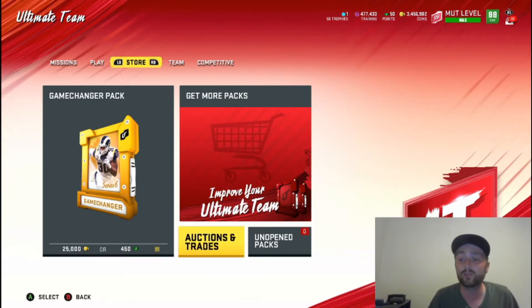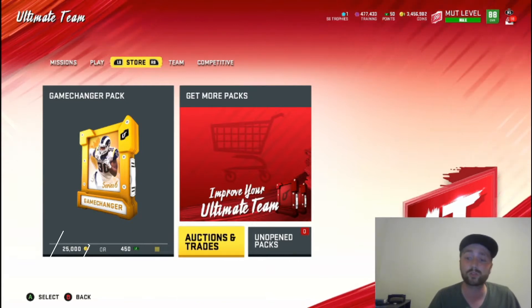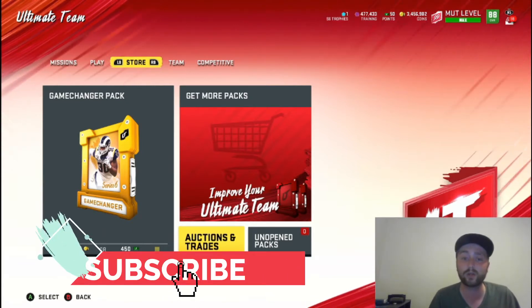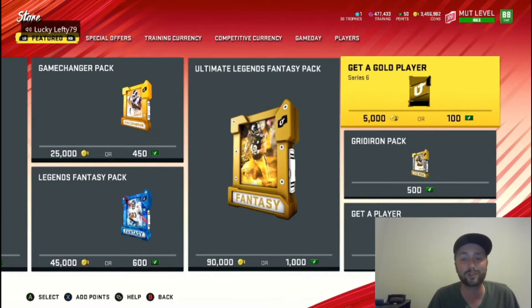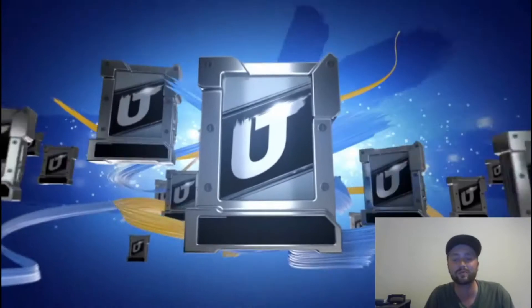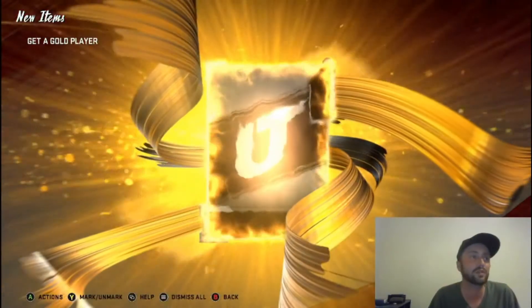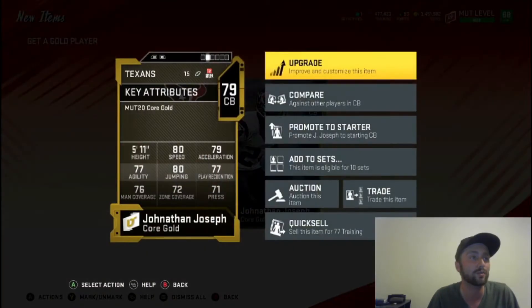If you're new to the channel, we do a bunch of coin making methods, game plays, theme teams - pretty much anything you can think of for Madden Ultimate Team. If you like the video make sure you subscribe, comment, and turn that notification bell. We're going to get into the video and open up the packs, starting with the Get a Gold - let's rip that and see if we can get anything big.